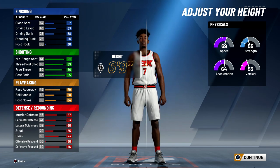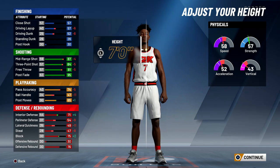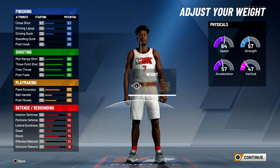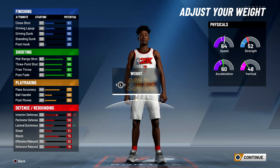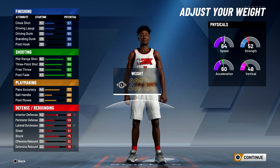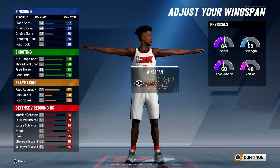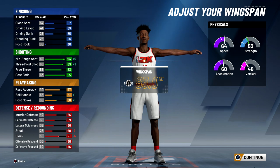So I get one finishing badge, 30 shooting, nine playmaking, and five defense and rebounding. The body shape doesn't matter but I personally think the Finde looks the best. I decided to go with six-foot-eleven because going to seven foot loses a ton of speed, and six-ten is kind of short for a big man, so six-eleven is the perfect height. For weight, I found that putting it up to 207 instead of 205 raises interior defense by one without dropping anything else, so 207 is the perfect weight.